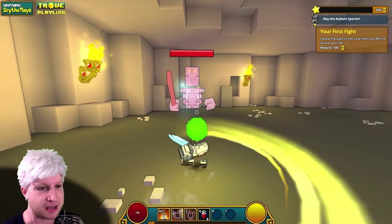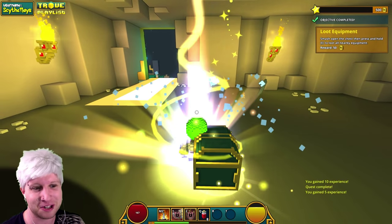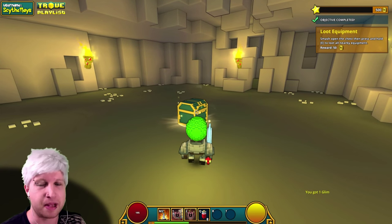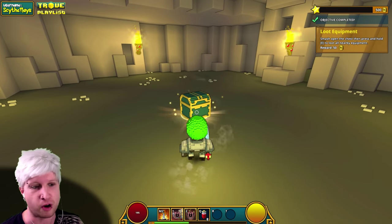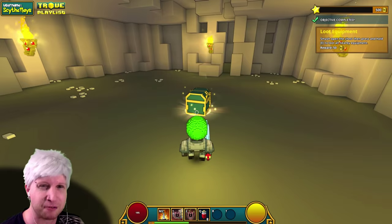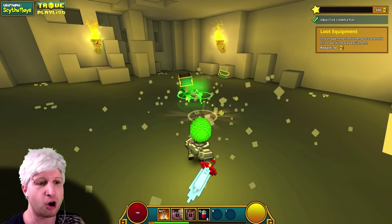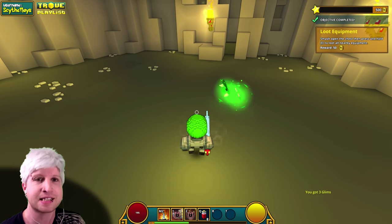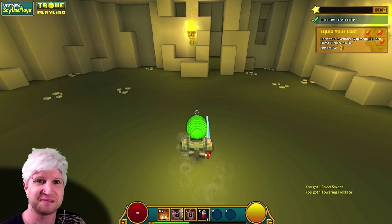Now we fight this guy. Left mouse button is your basic attack, and right mouse button is for the Knight's overcharged attack. When you see his sword glowing, that means his charged attack is going to be a lot stronger. When you complete and kill that enemy, that's setting up the premise for the rest of the game — the entirety of this game is going to be going into dungeons, killing the boss, and getting loot chests. All the loot on the ground is instanced — other players don't see your loot at all, so you never have to worry about fighting over it.